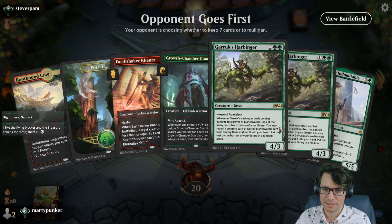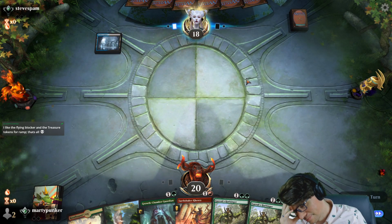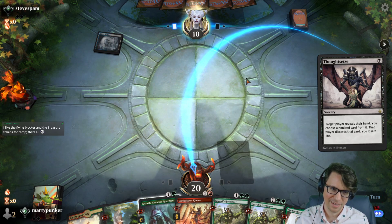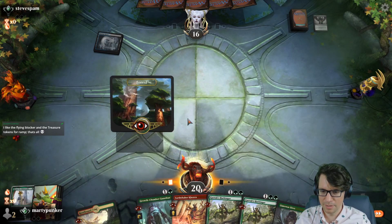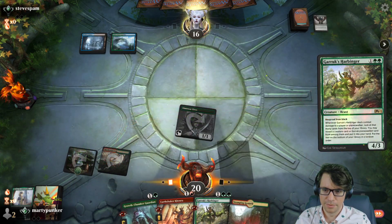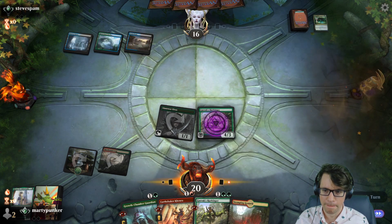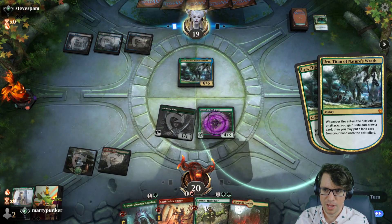Heck yeah, love this hand. Oh, this is not the card I thought it was. Sure, it's great against Thoughtseizes — that's why I kept it. I thought GCG was the one-mana 1/1 that gets bigger when you play bigger creatures. I hate Uro's stupid face.